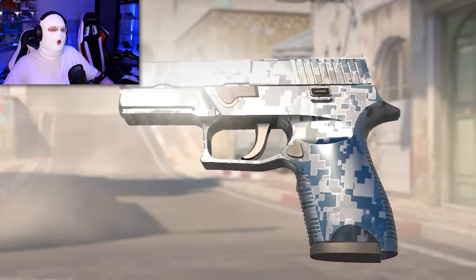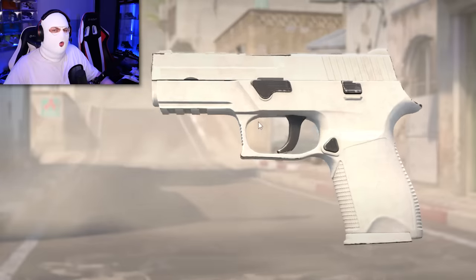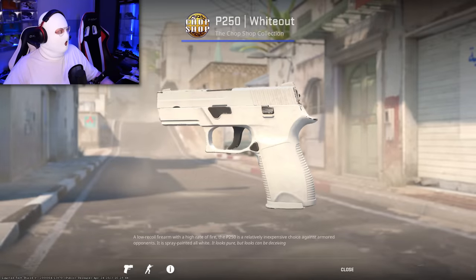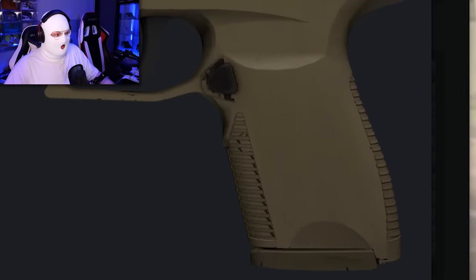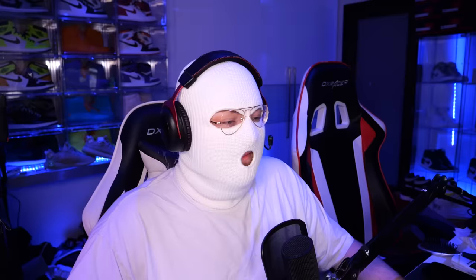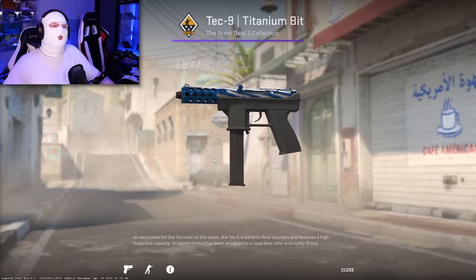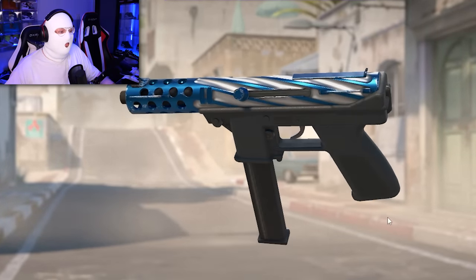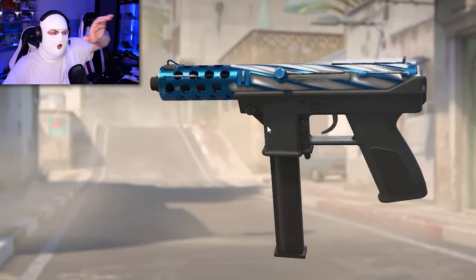The P250 Whiteout in CS2 has almost no scratches. For comparison, in CSGO there are way more scratches. This change also affects everyone's favorite meme skin, the P250 Sand Dune — in CSGO it always had a lot of scratches and the top part was fully black, but in CS2 there are just no scratches, it looks really good. Another improved pistol is the Tec-9 Titanium Bit, because now you can actually see that the rivets look 3D — you can almost imagine feeling the texture. Very cool.